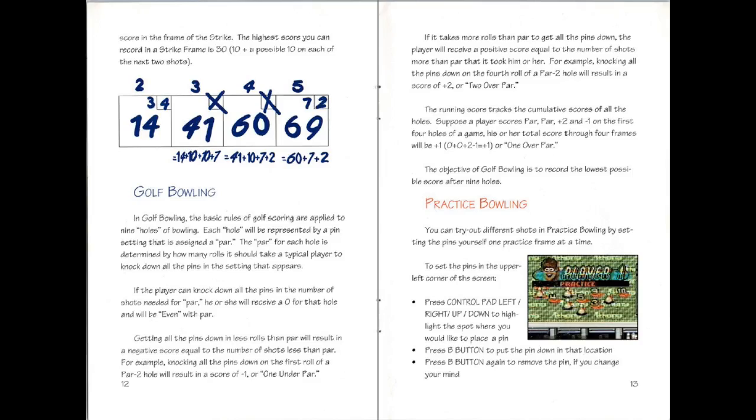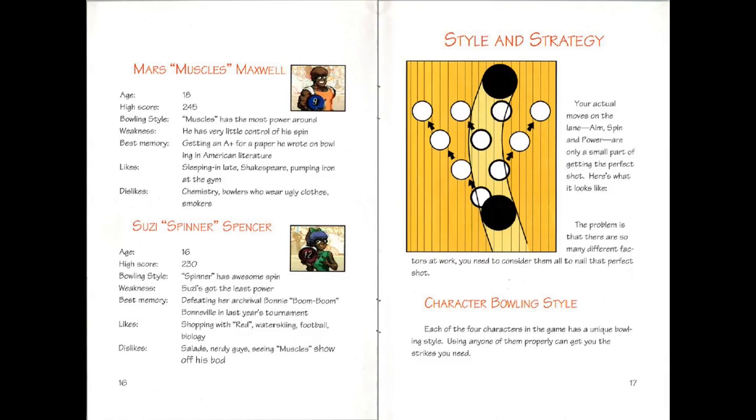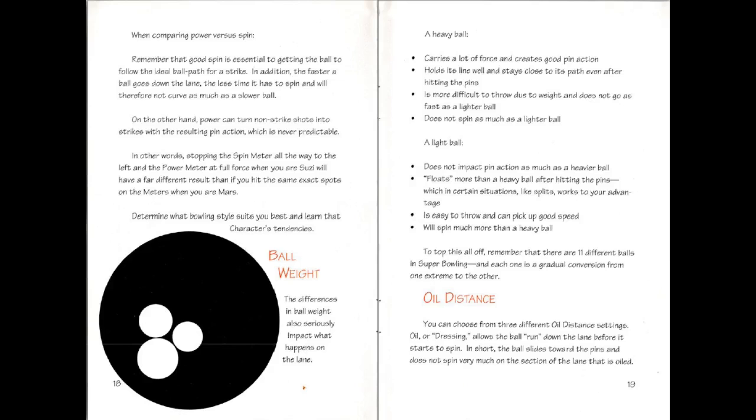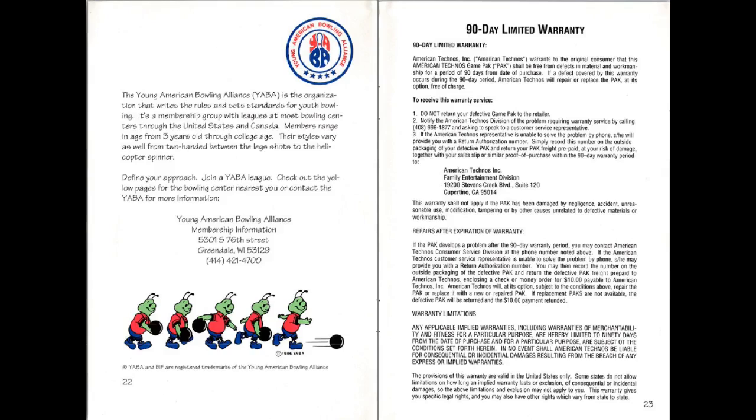Golf bowling? I've never heard of that before. Golf bowling is just use as many throws as you need to get down all the pins, but you score like golf. And here we have the cast of characters, including Pete, Robin, Mars, and Susie. Make sure that you throw well, because strategy and stuff. And here's some more stuff about what the ball weight means, and oil and stuff, and where the oil is. And pictures of people? Youth bowling alliance? Yabba-dabba-doo, I say.